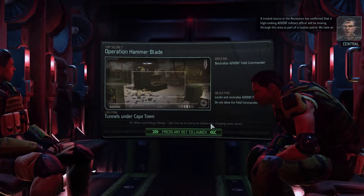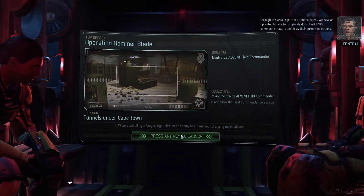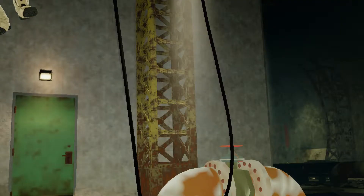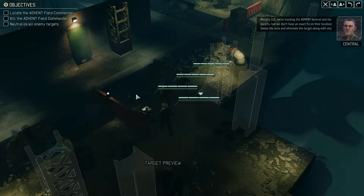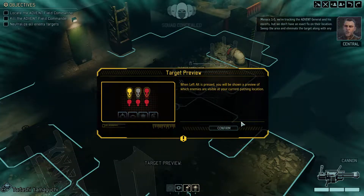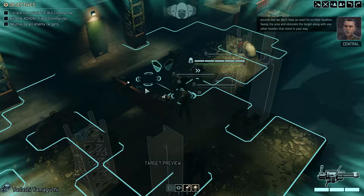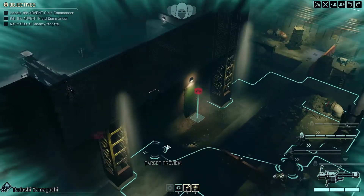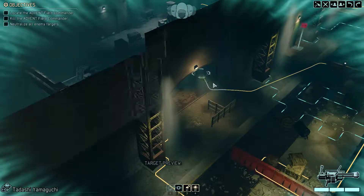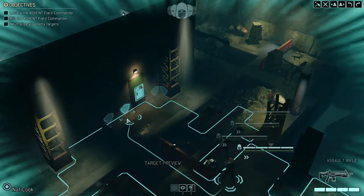Moving through the map. The mission objective reads: do not allow the field commander to escape — so this is a completely different mission type, I'm kind of excited. Although that also means there's room for error. There does not seem to be a timetable here, so I think the timer only kicks in when I reveal myself — meaning the officer or commander starts panicking. Gotta keep that in mind.